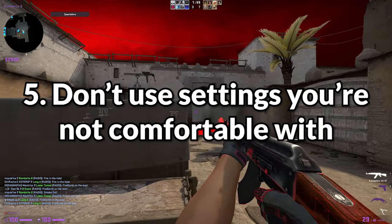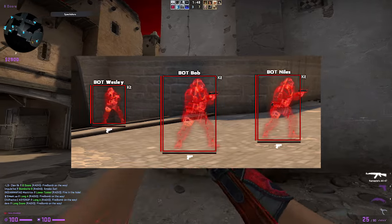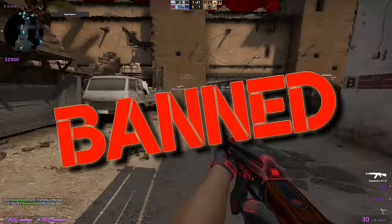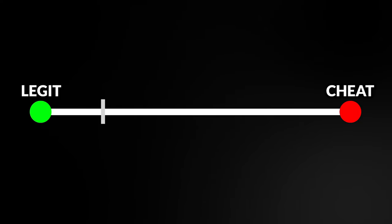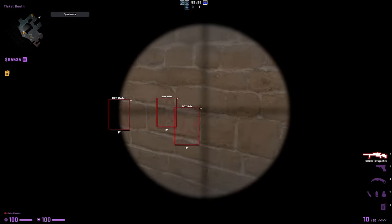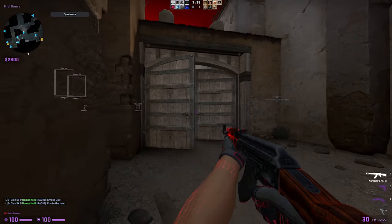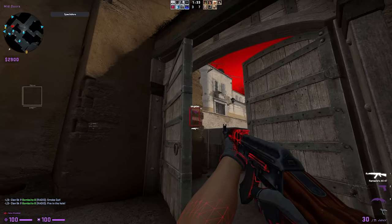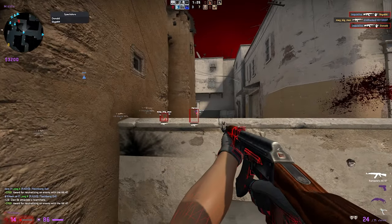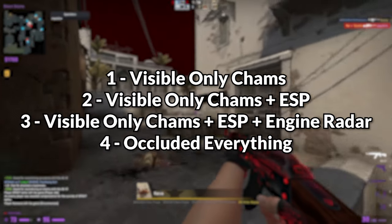Point number five: don't use cheat settings that you aren't comfortable with yet. A lot of new CSGO cheaters go in with walls enabled and all these visuals, then get red trust or overwatch banned. The best way to start cheating is to go for features that are more legit-based. For example, if you want chams, have them visible-only — you don't want to be staring at people through walls without realizing it. As you get comfortable, start layering on new features, then more, until you're comfortable with walls fully on. I'll put a list of four different levels of visuals on screen so you can go through each level until completely comfortable.